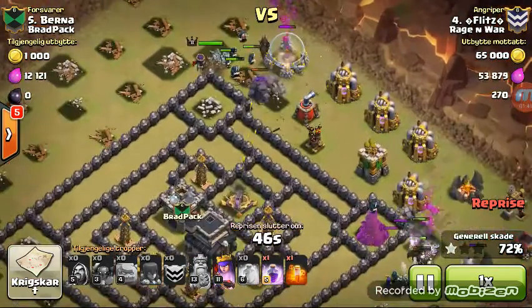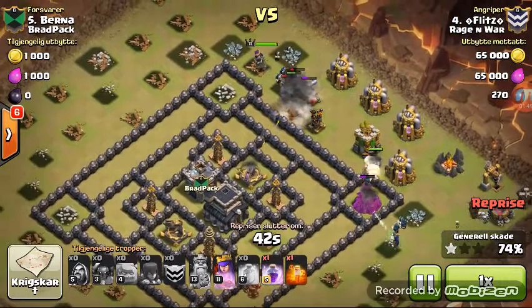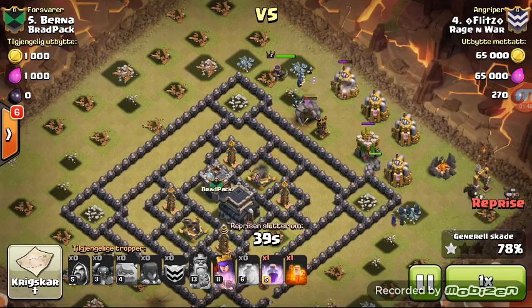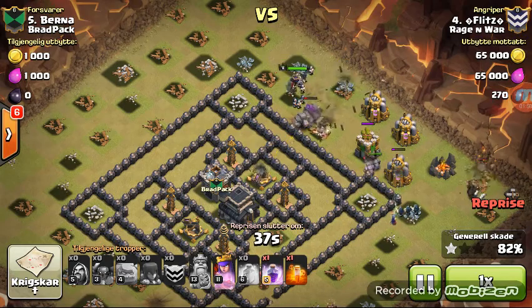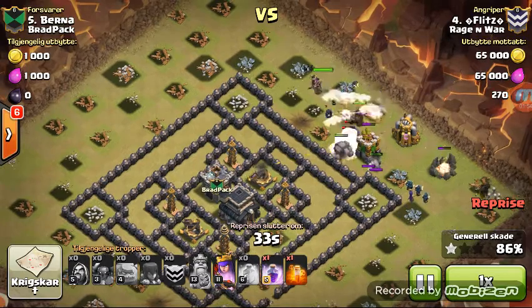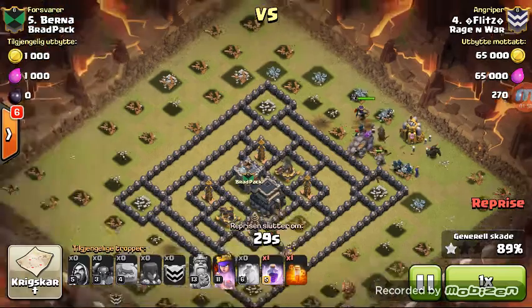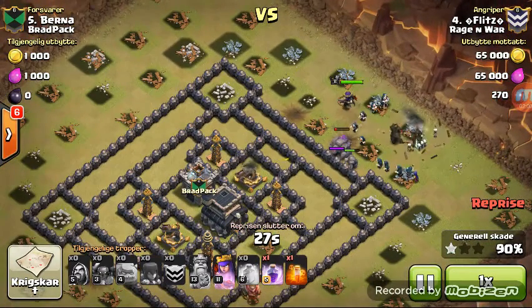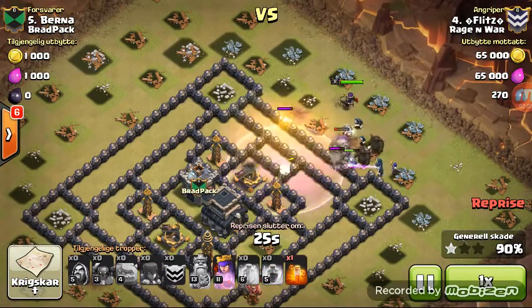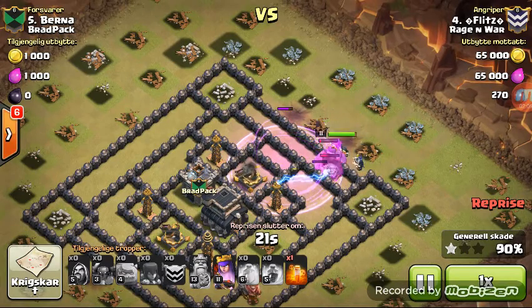Eventually three of his golems - he's still going to have three golems, triggering bombs - two golems and two golemites. Both factions of troops are going to meet up right at the center portion of the base, which is exactly what he wanted. Now that the outside structures are all taken care of, here comes a rage spell, causing his troops to go mad, getting into the center of the base.